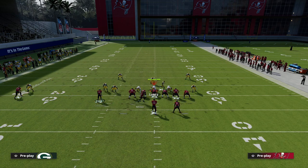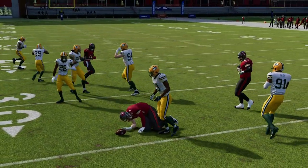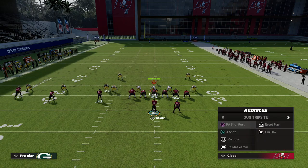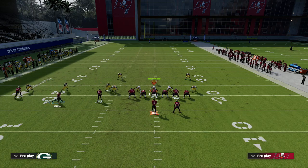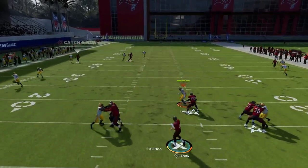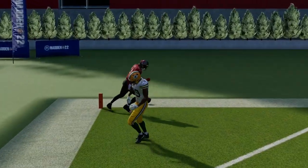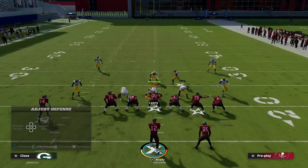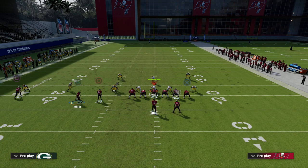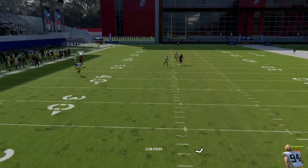For man coverage — this tight end drag is really underrated against man-to-man. Just trust it; that tight end drag is probably one of the best routes in the game against man that nobody uses. If you have a high hunch it's man-to-man, I'd recommend leaving this skinny post or S-post to Mike Evans, because that route beats man. You also have this wheel that can get over the top of press man or shaded underneath man.